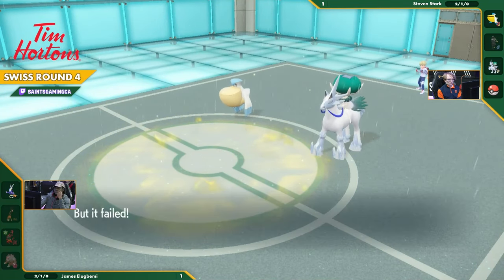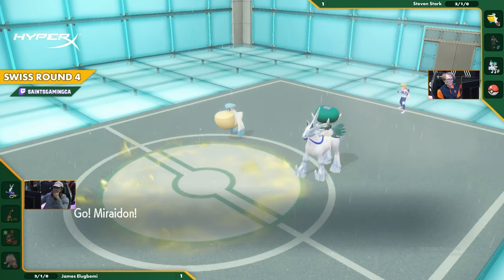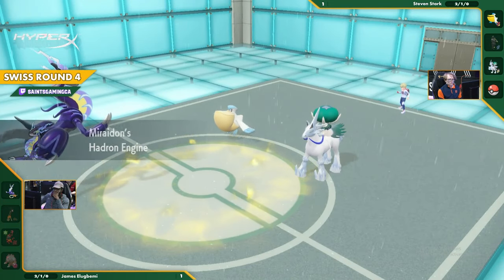Maybe there's something but I think that might be it, folks. Maybe a huge Discharge, but again you'd have to survive the Glacial Lance. Don't think you can, especially now that it's single target damage instead of spread. Might as well run it - might as well see.